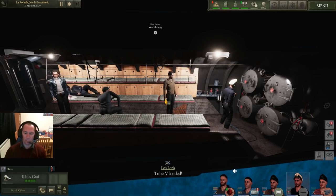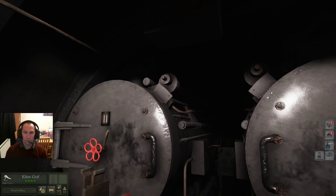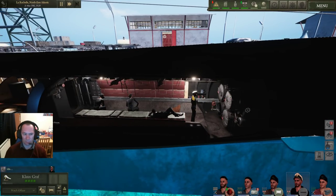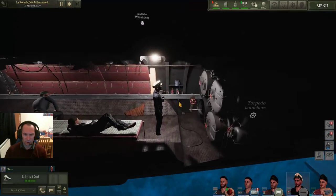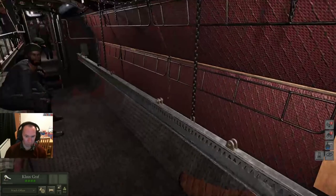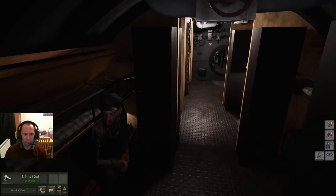I was asked to do the u-boat overview, so I thought I'd do it first-person perspective. We are in the bow of the boat in the torpedo room. Torpedo launchers at the front — you can left click to interact with the storage, and if these are empty you drag and drop your torpedoes into the torpedo tube.